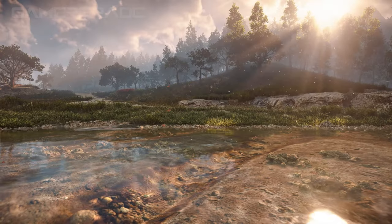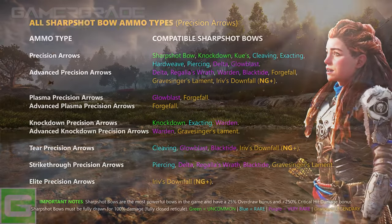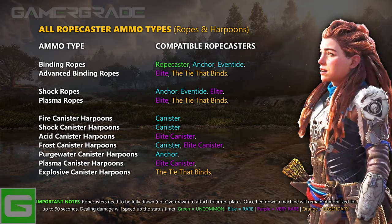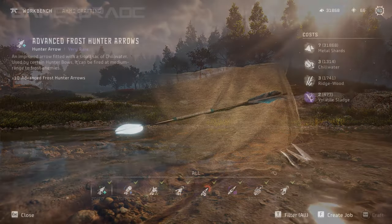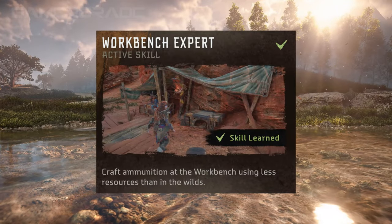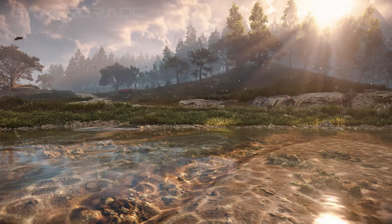There are a total of 9 different types of weapon available to Aloy: Hunter Bows, Warrior Bows, Sharpshot Bows, Blast Slings, Tripcasters, Ropecasters, Shredder Gauntlets, Spike Throwers, and Bolt Blasters. Each of these weapons uses exclusive ammo, and higher damage versions will usually require expensive and rare materials to craft. For this reason, it's a good idea to pick up the Workbench Expert skill on the Hunter skill tree, which allows you to craft all types of ammo at any workbench using less resources than on the weapon wheel.